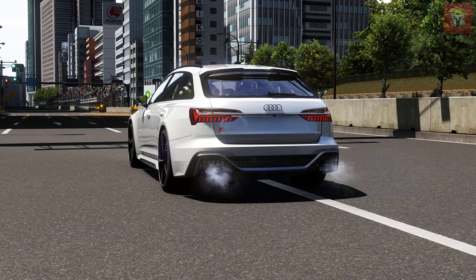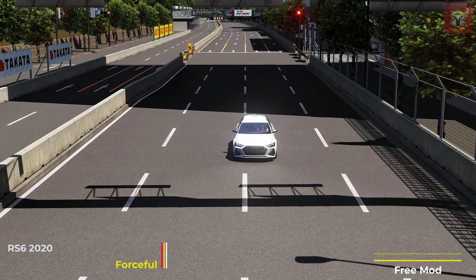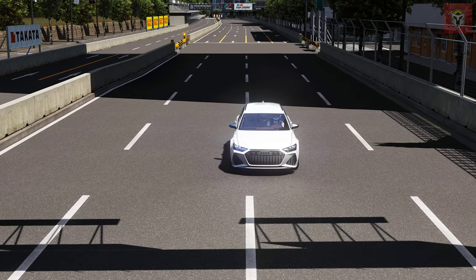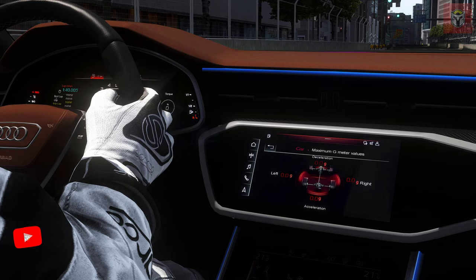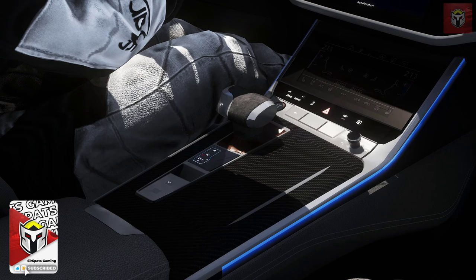This is the RS6, the 2020 version by Forceful — 624 brake horsepower, 748 newton meters of torque. This will do 0-60 in just over 4.2 seconds, it is a beast — 186 miles an hour. This has got some great detail on the outside and the inside, so do check out this mod. All the links are going to be in the description for all the mods on the video today, and they are all free.